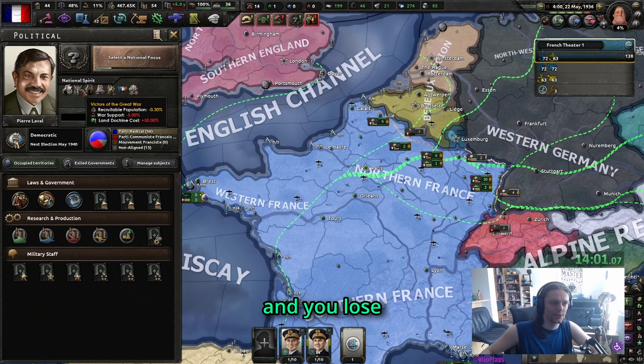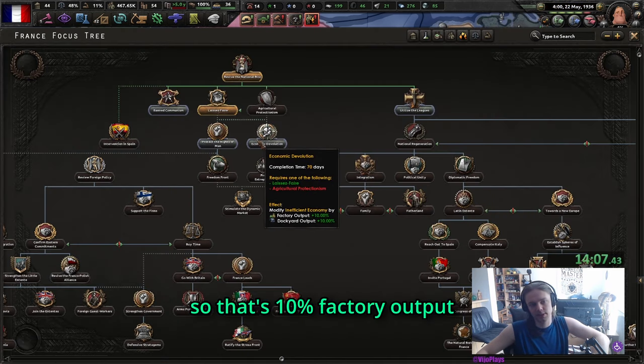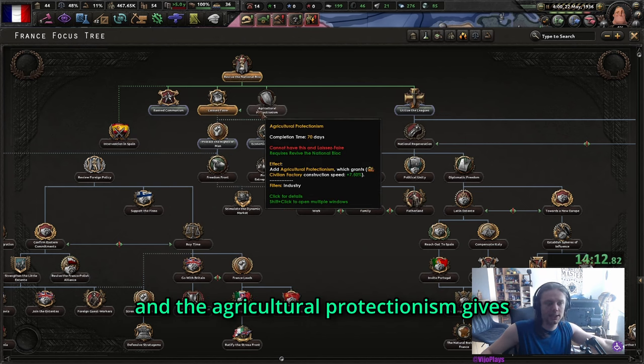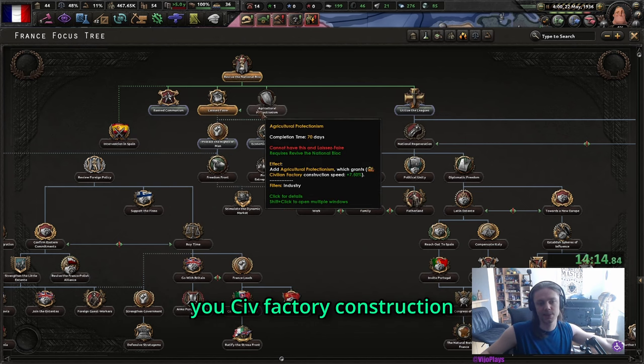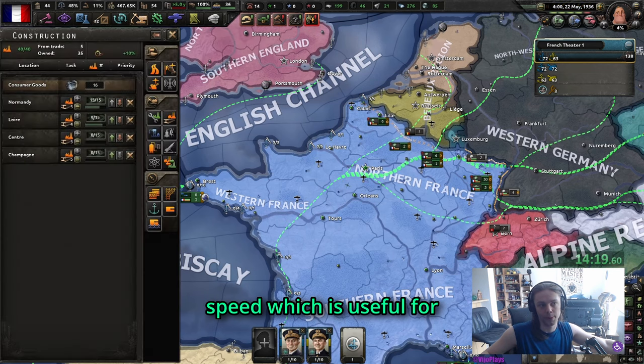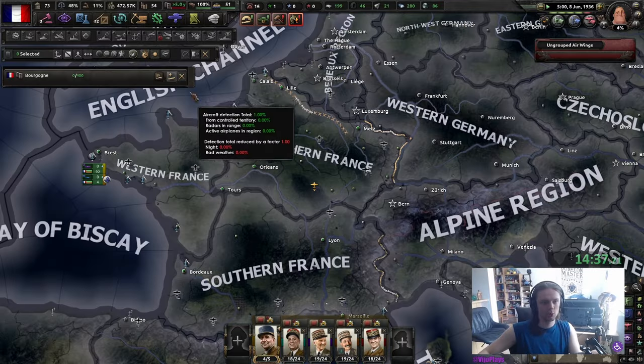For the ships, select these guys, create a new task force, take the submarines and give them to another task force. We're going to go with concentrated industry. Laissez-faire is much better than agricultural protectionism because you get three industry research bonuses and lose 50% of the inefficient economy - that's 10% factory output and 10% dockyard output after two years.